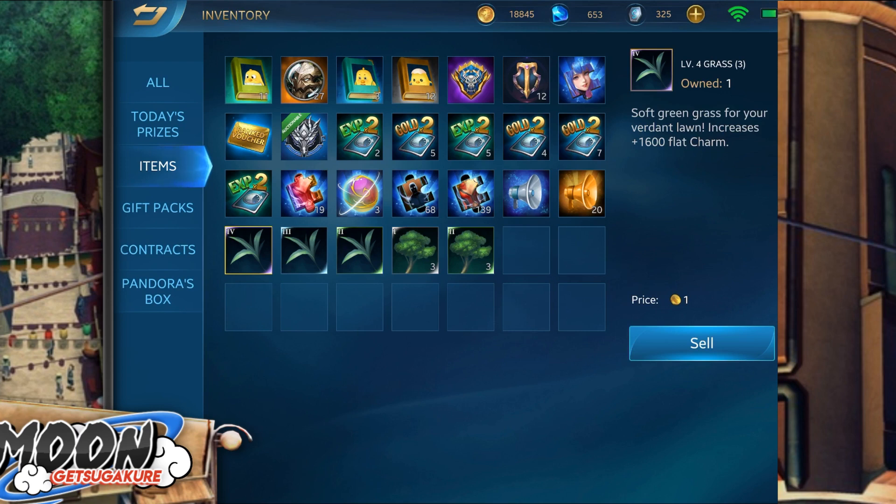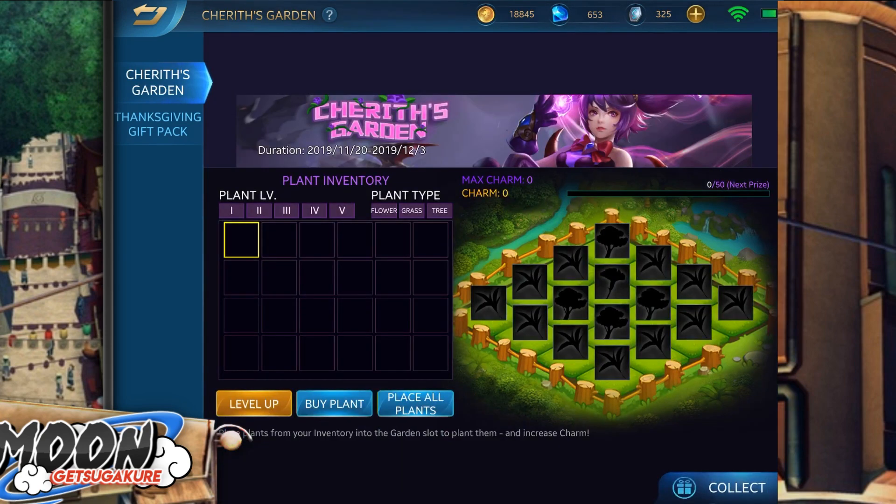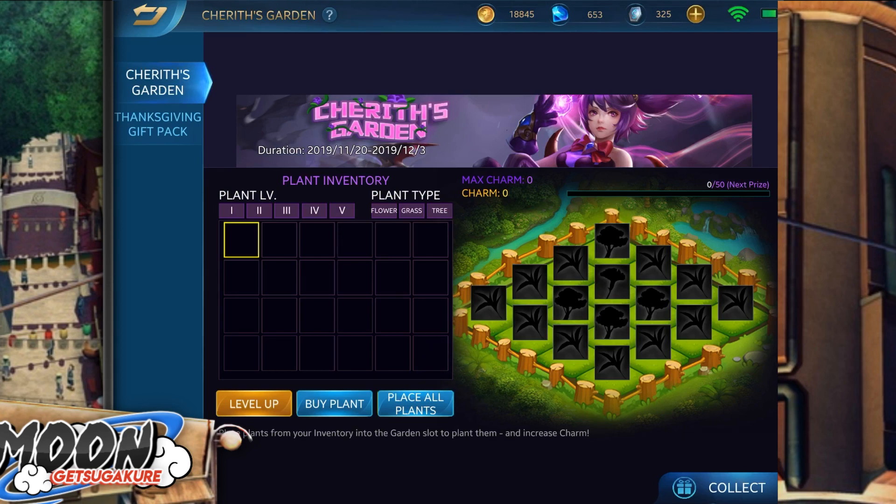If you divide the grand prize number of 128k by 6400 you end up with 20 level 5 plants — that's what you need to get the grand prize. But wait, there's only 16 plots, so you also need to get the adjacency bonus, meaning the same type of plant next to each other for a bonus. The event lasts a grand total of 13 days and players can collect up to 30 plants a day, meaning a total of 390 plants can be gotten.